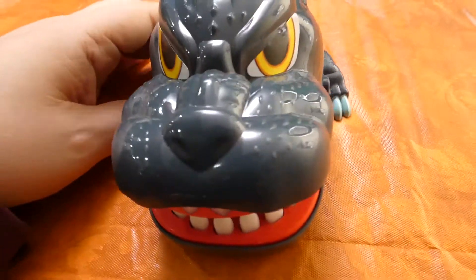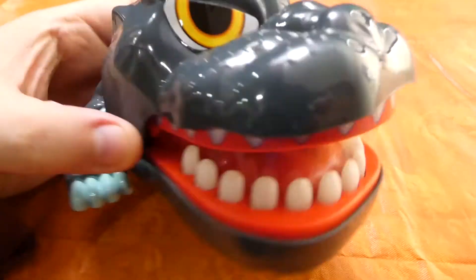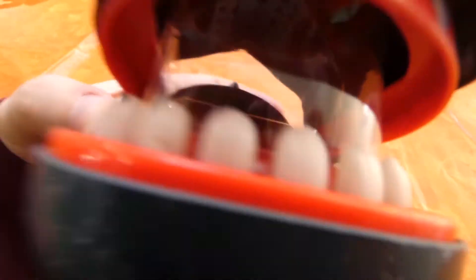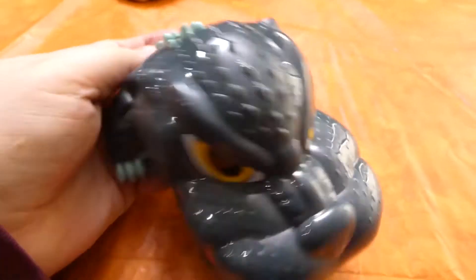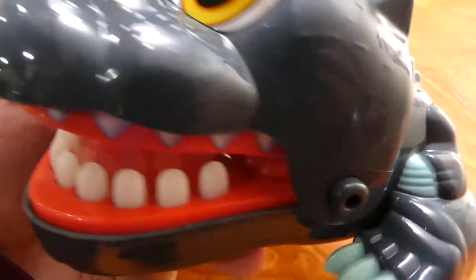Godzilla Crocodile Dentist — let's open this up and have a go at it. Look at how cute he is. Look at that big head and mouth. Rawr rawr rawr. Look at his little body. That's the whole game right there. He looks pretty neat.